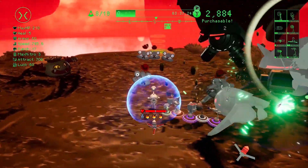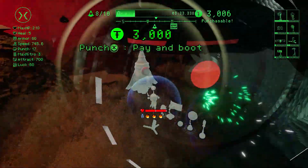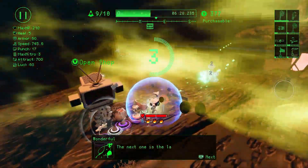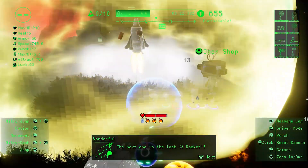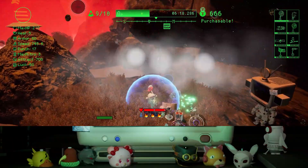Starnaut features in-game cutscenes and character interactions, and the HUD and damage numbers can be turned on and off. The game encourages you to play how you want. Each run requires you to launch rockets within a set time limit before your oxygen runs out, and the game world is wide open with impressive on-screen enemy counts.